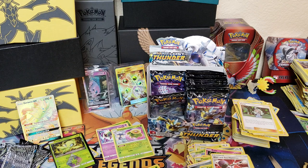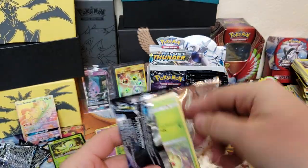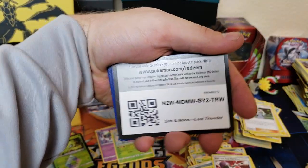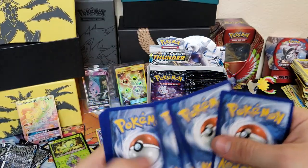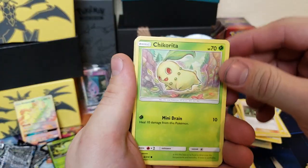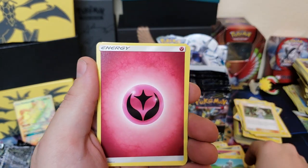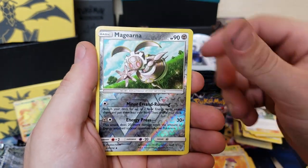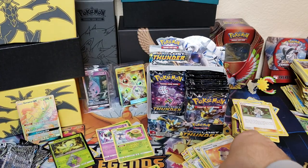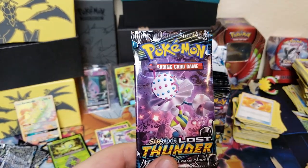We've only gotten two GX's so far — I think we'll get at least one more GX for this left side. Next pack — Chikorita pack. We got Carbink, Blitzel, Counter Gain, Gogoat, Moo Moo Milk, Magearna, and Steelix. Not quite yet, but we've got one more pack to go on the left side.